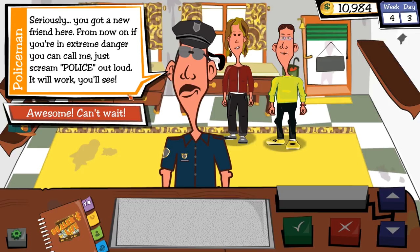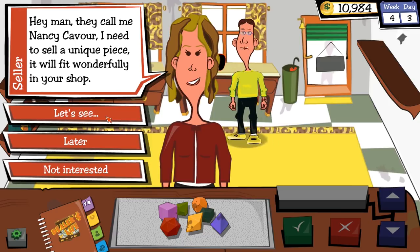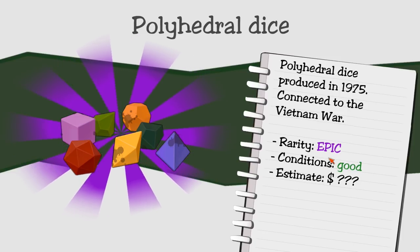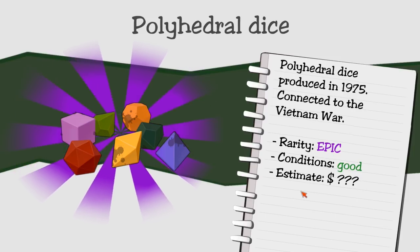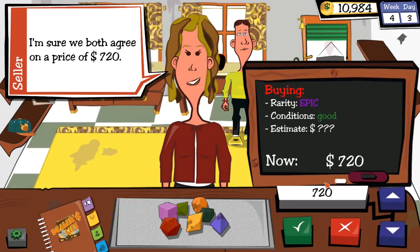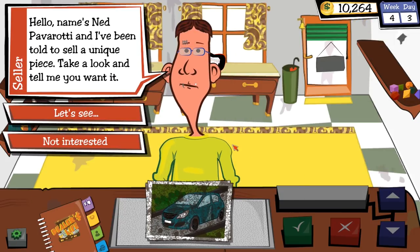Am I going to get robbed? Is that the implication? A normal-looking customer has dice — epic rarity, connected to the Vietnam War. They'll go with the Dominus and Draconians book. I'm totally buying these. What do you want — $7.20? That's probably really good because they're going to be epic. I can sell them with the book.